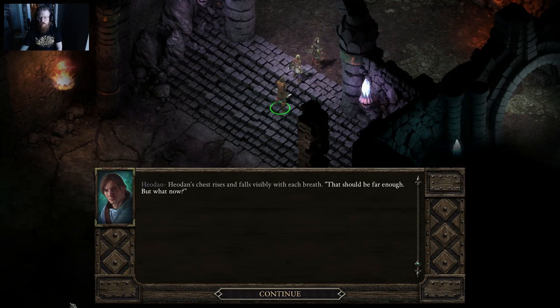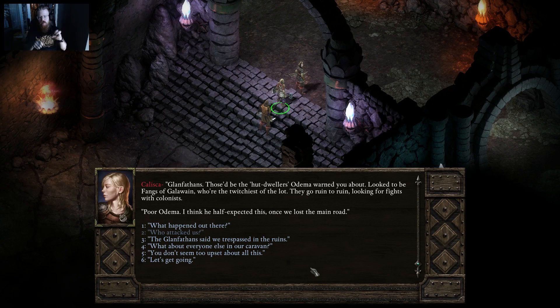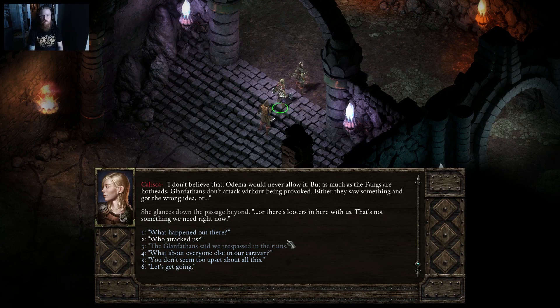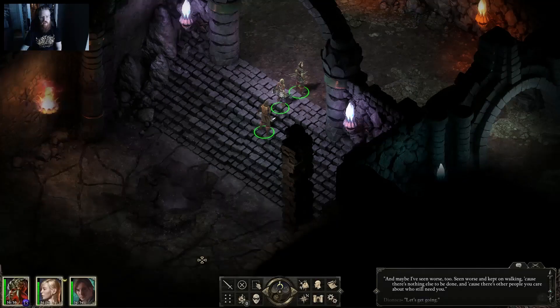Kalisa asks 'What now?' — her first few words keep getting cut off, which seems like a bug. She asks what happened and who attacked us. I explain it was the Glanfathons — the fangs of Gallowayne. Poor Odema apparently half expected this once we lost the main road. Kalisa suggests Sparfle may have provoked them, noting the fangs are hotheads who don't attack without reason. She seems remarkably unfazed — 'Maybe you just don't know me well enough to know what upset looks like.'